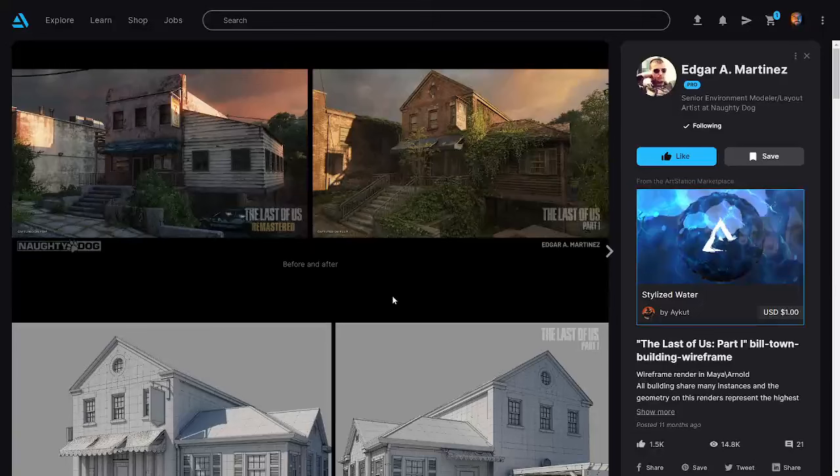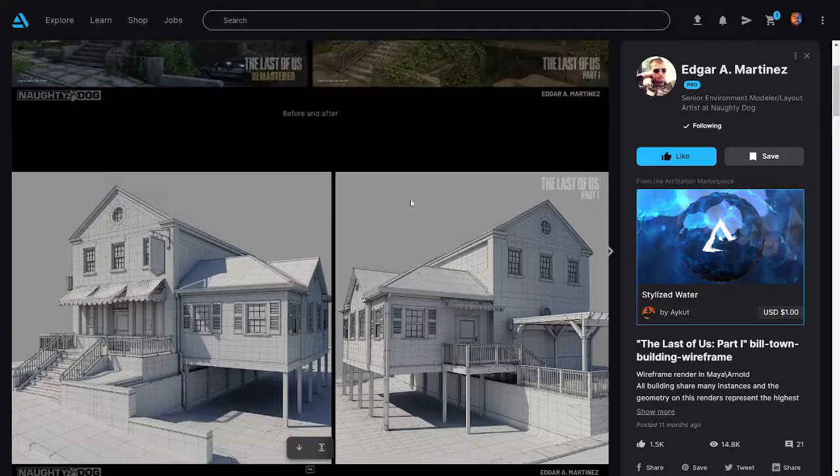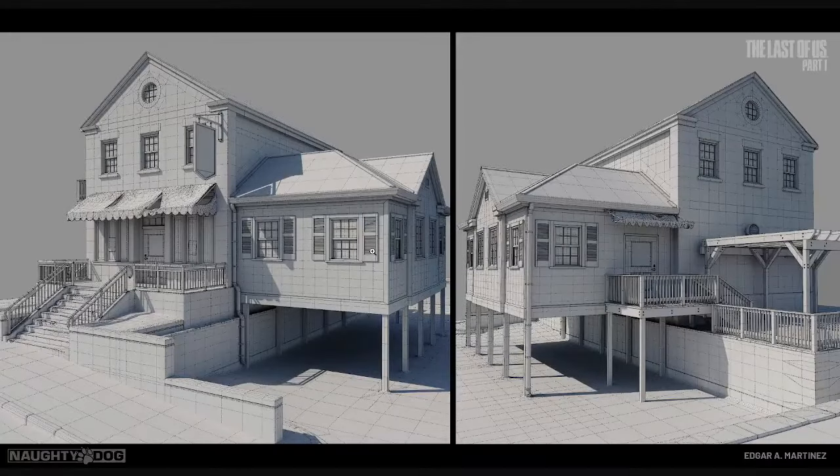Stepping up with a bit of a different example, something a bit more recent. We've got this lovely Naughty Dog art by Edgar A. Martinez — some buildings for The Last of Us Remastered, I believe. And if we have a look at this building, it's a little bit different.